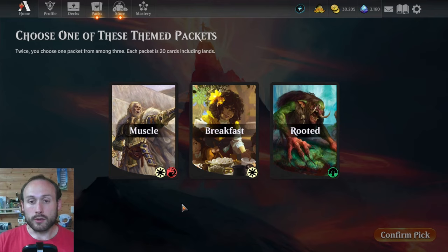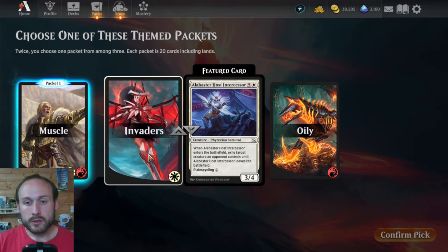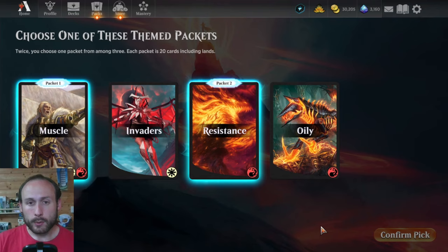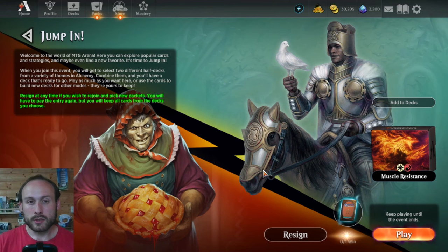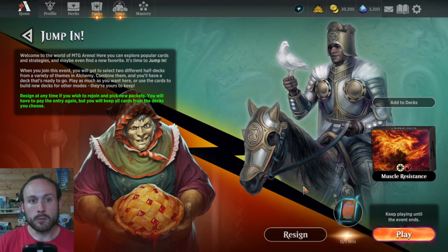The pack you pick influences the second choice you get. I'll pick Muscle and confirm, then choose a second pack from options like Invaders from March of the Machine, Resistance from March, and Oily from Phyrexia: All Will Be One. I'll choose Resistance. When you play your games and win, you get one uncommon card reward — it can be upgraded to rare at normal rates, but most of the time it's an uncommon. So for 1,000 gold you get two rares, 20 commons and uncommons, and one additional uncommon from completing the event.